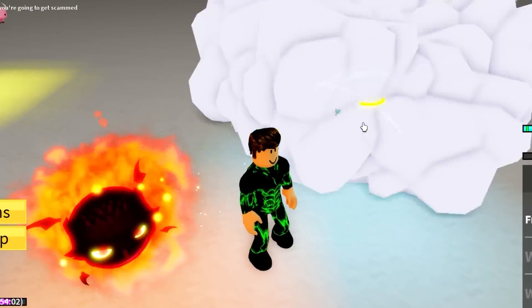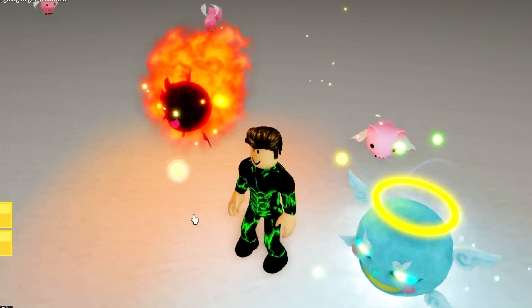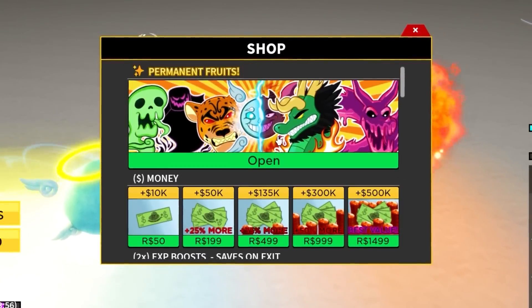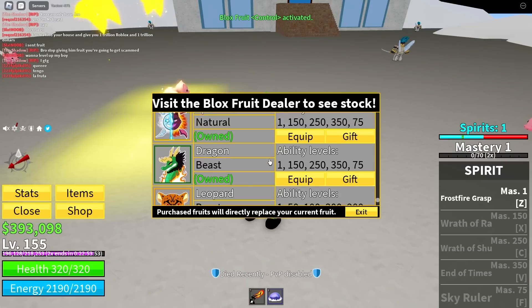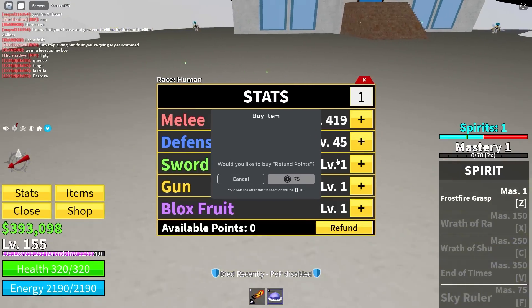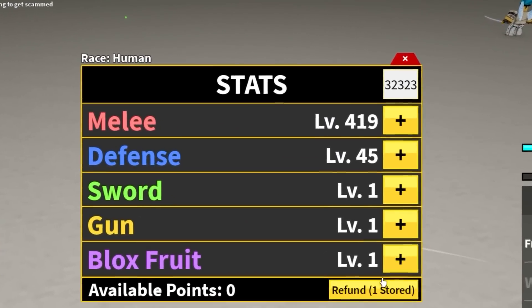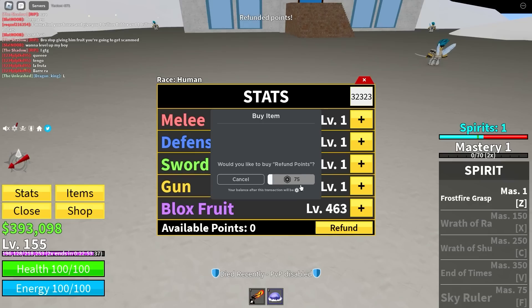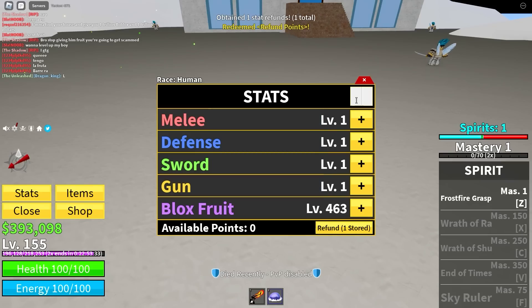Since I spent all this money on fruits I should put all my stats on fruits today. Let me refund stats - boom, there we go, refunding stats. I put it all in block fruits by accident - I gotta refund that again, we have no health right now! Okay, let's go one by one - put 10 in each.